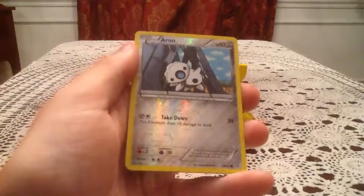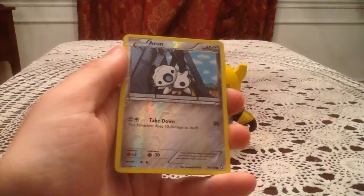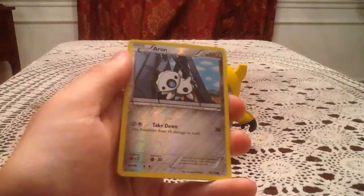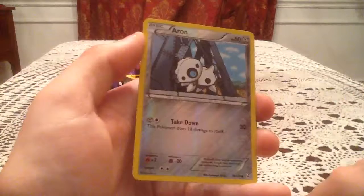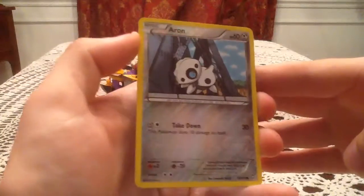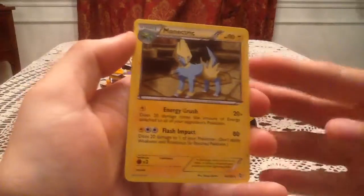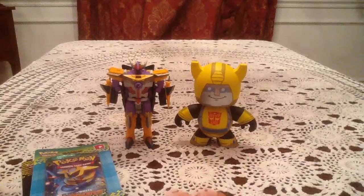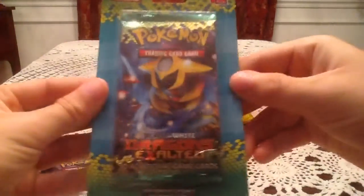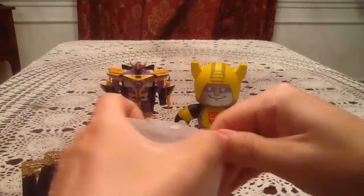Dragons Exalted reverses, number 78. I am not missing this. The only one of this evolutionary line I'm missing is Lyron, which we actually pulled as a normal card in the pack. Sadly, it was not the reverse. The rare card is a Manectric non-holo rare, the number 43 version. There are two in the set — both are rares.